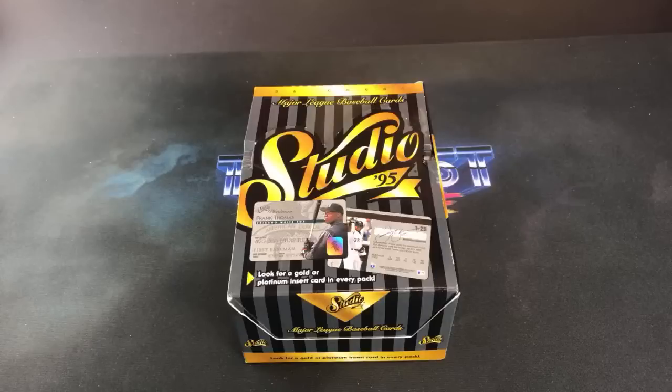It's a relatively small set — 200 cards. These were a buck 49 per pack back in 95, and you're guaranteed one gold card per pack. The platinum ones are a little more difficult to find — those are one in 10 packs. The gold parallels cover the first 50 cards in the set, and the platinum parallels cover the first 25. The first 25 are probably the best ones overall; there are a few Hall of Famers and stars outside of those, but primarily the best ones are in the first 25. Big surprise — there are actually zero rookie cards in this set.